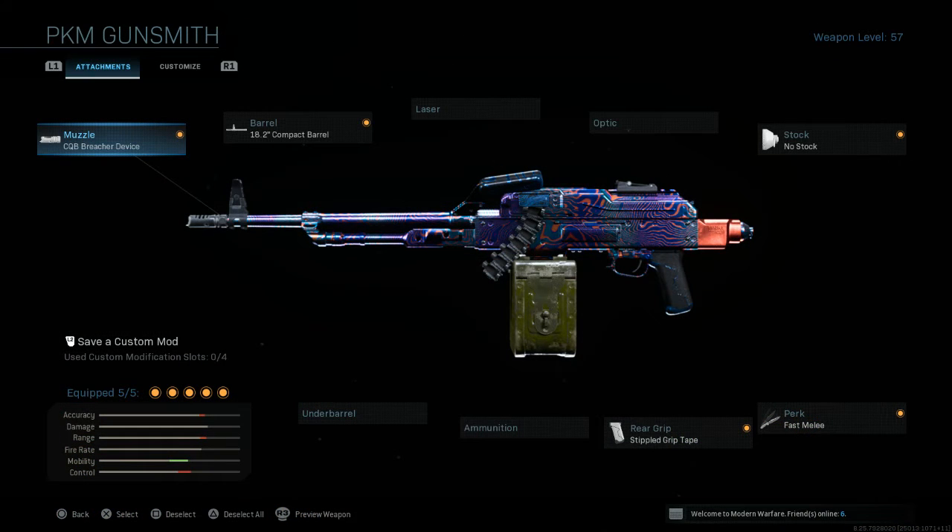The gun I used to help get my Finn would be the PKM with a CQB breacher device, 18.2 inch compact barrel, no stock, triple grip tape, and fast melee. I used this gun in hardcore and this is how I was able to get my Finn LMG in under 10 minutes.